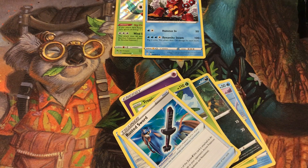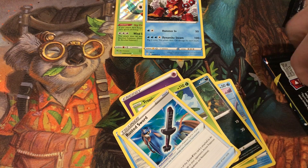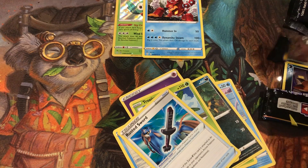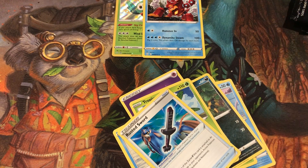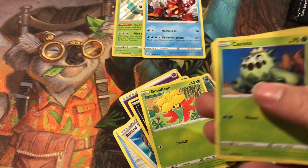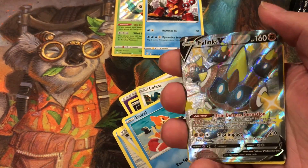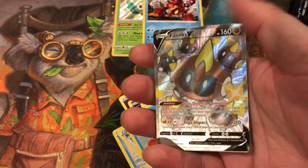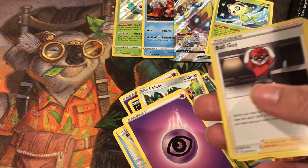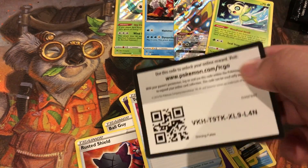Next pack. We only got a shiny Pokemon. I don't know if that's guaranteed or not — I have not opened these before. Nickit, Cacta, Crufant, Puzzle, and ooh, Phalanx V! Then the rare is Celebi. Energy, Ball Guy, Blessed's Shield, Teen Yell Tower, and there's the code card.